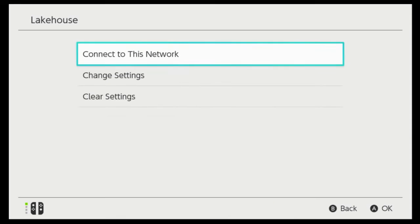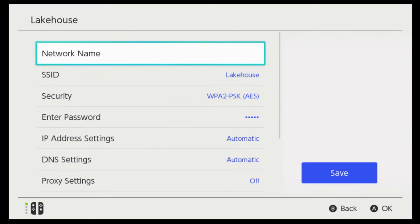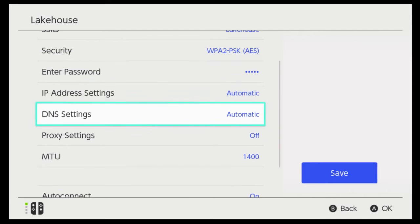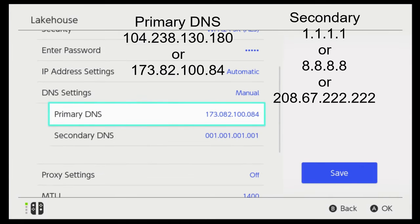Once you go to internet, click on internet settings and find your network. Click on your network and click change settings. Once you're on change settings, come down to where it says DNS settings, and just like the Xbox, click on it and change it from automatic to manual.